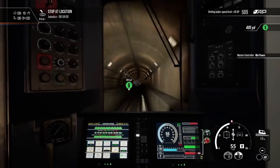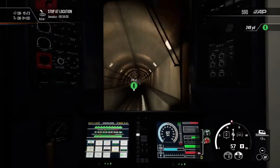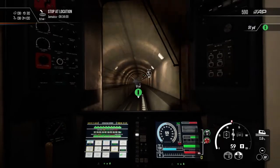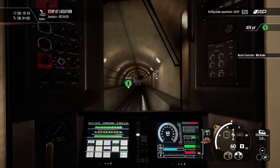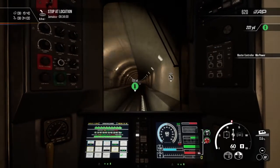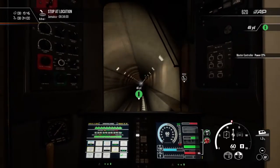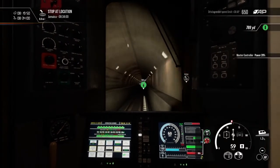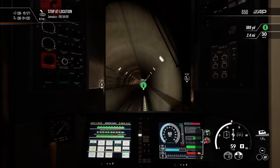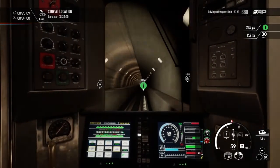We're going downhill, so let's go to coast. That should be about 60 — yeah, that's at 60. A 1.3% gradient is actually quite a bit — it's enough to slow you down. But we're doing pretty good, maintaining 59.